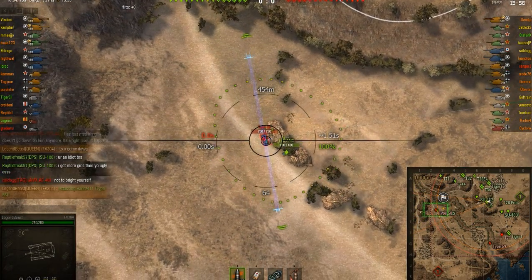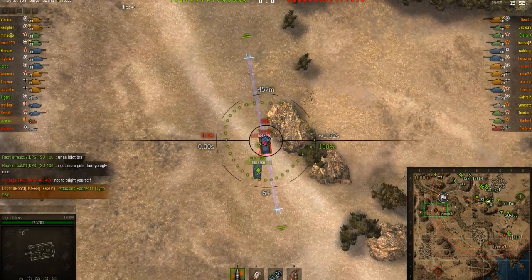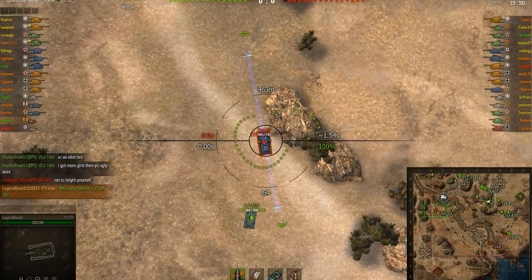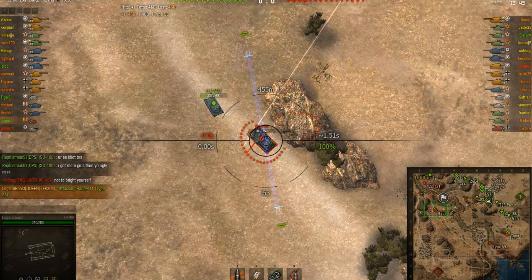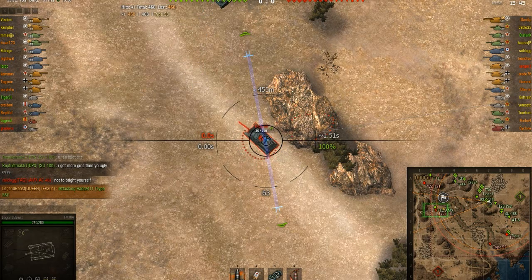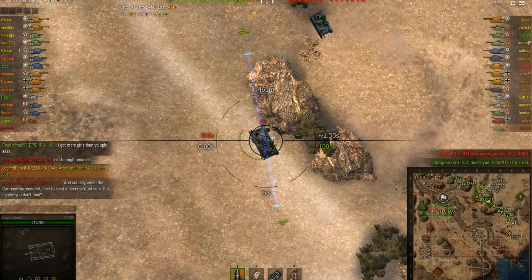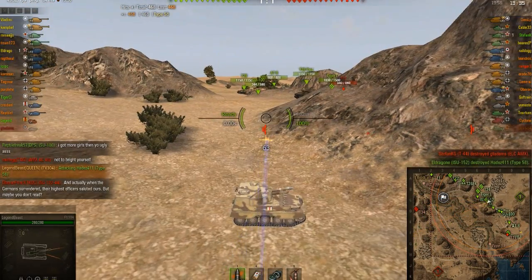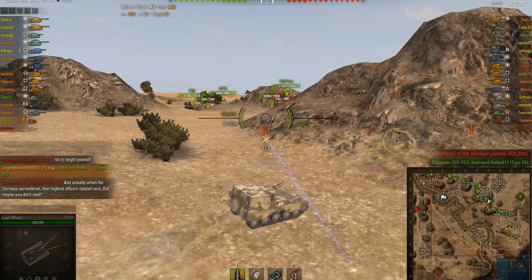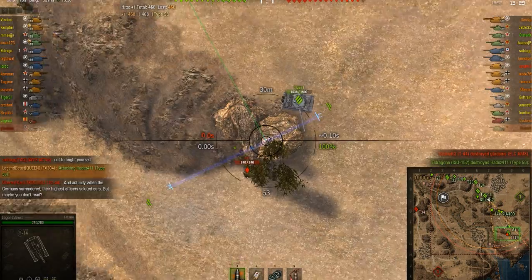So yeah, Type 58 - that gun has some really nice gun elevation and angle to shoot. First shot off, and penetration on Type 58. Really nice. I liked the Rate of Fire on FV, just Epic. And ISU took the kill. If there is an overkill, then it was one - ISU shell into 36 HP, and boom.